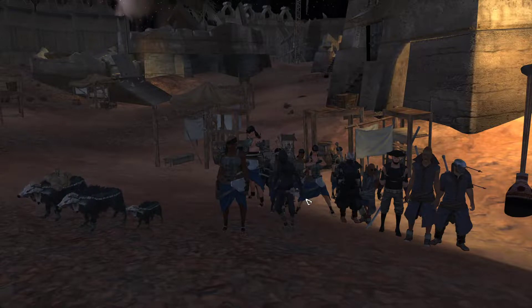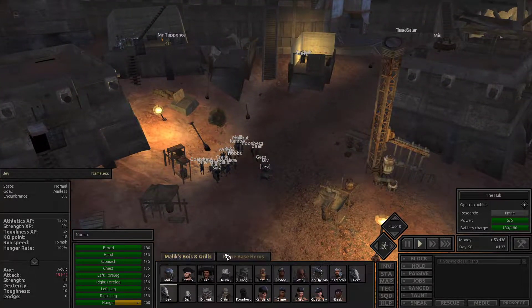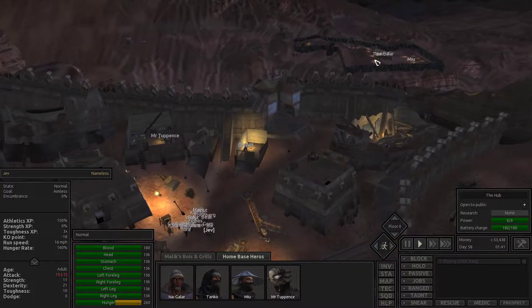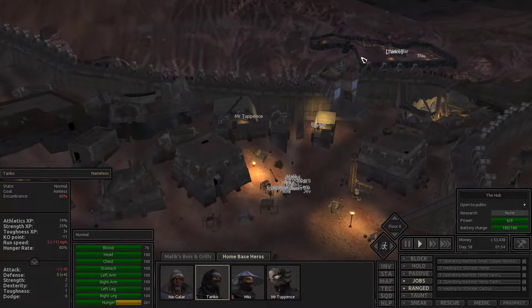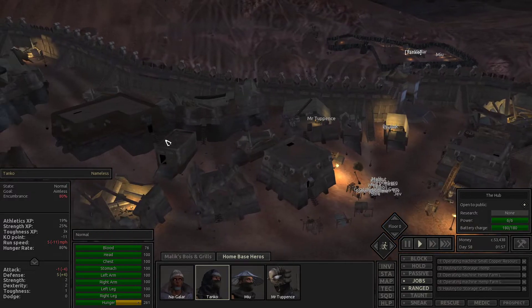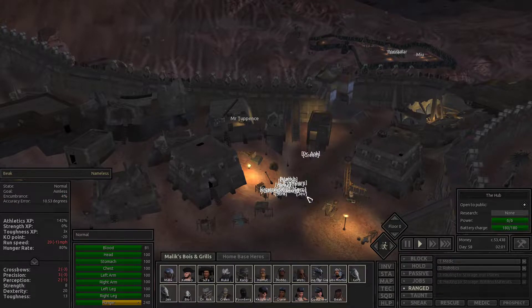I've got my squad assembled here. This is just the Malik's Boys and Grylls guys, but I've also got a small group called the Home Base Heroes. Nagala's going to be making some food, Mew's going to be doing a little farming, and Tanko's going to help her out. We haven't got Tanko doing any blacksmithing yet. I tried to work out why they wouldn't haul from our base up to the Hub — I can sort of get them to start hauling and they do one or two trips and then just stop next to the boxes. We're going to have to keep mucking around with it.